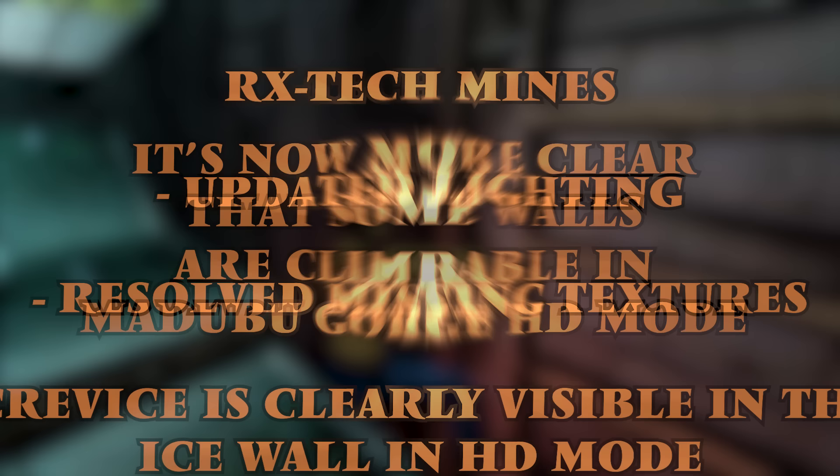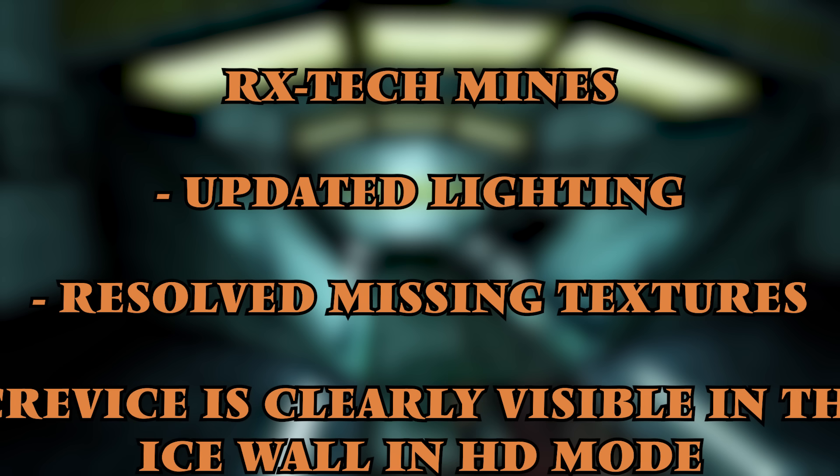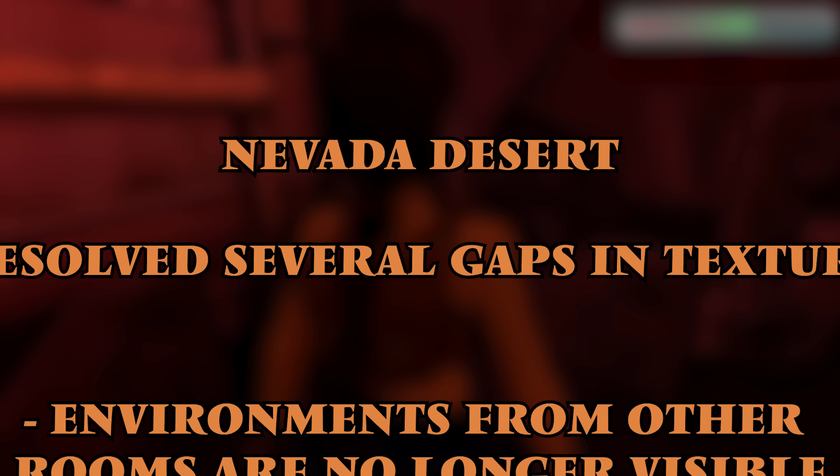It's now more clear that some walls are climbable in Madaboo Gorge in high definition mode. RX Tech Mines has had some significant updates, including updated lighting and resolving missing textures. The crevice is clearly visible in the ice wall in high definition mode, and the arrow sign now turns off when using the railroad switcher. In terms of the Nevada Desert, environments from other rooms are no longer visible in certain sections, as well as a resolution to several gaps in textures.